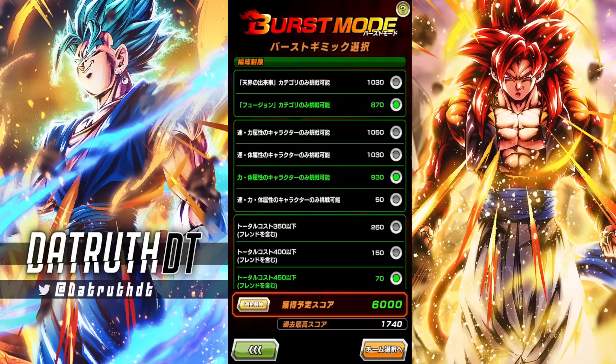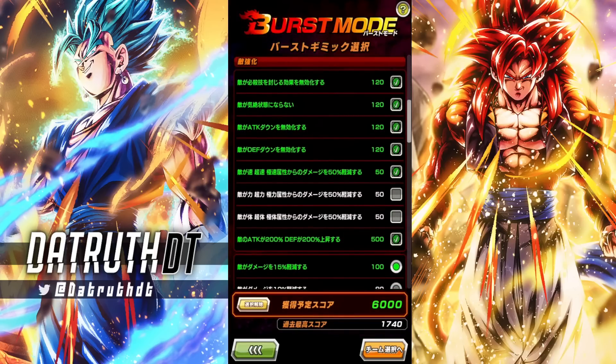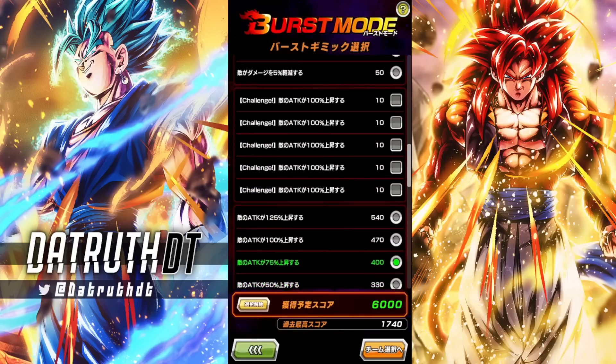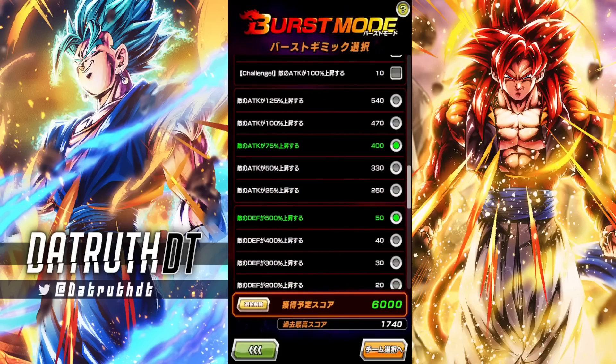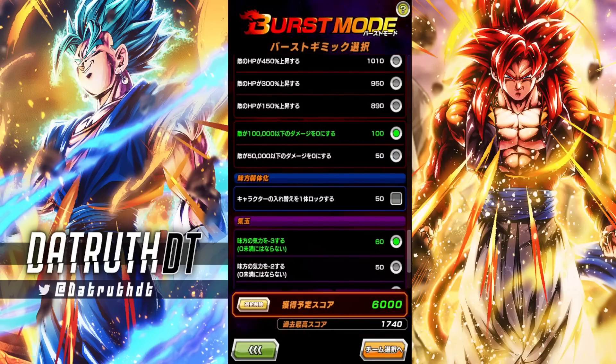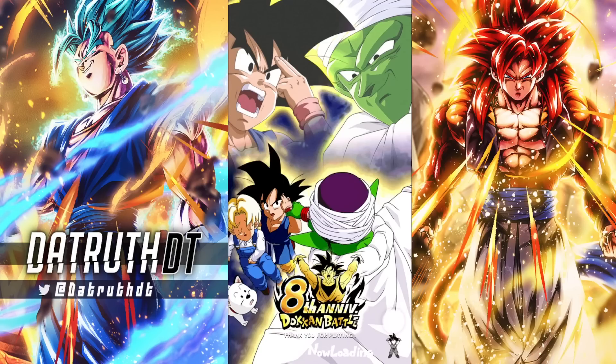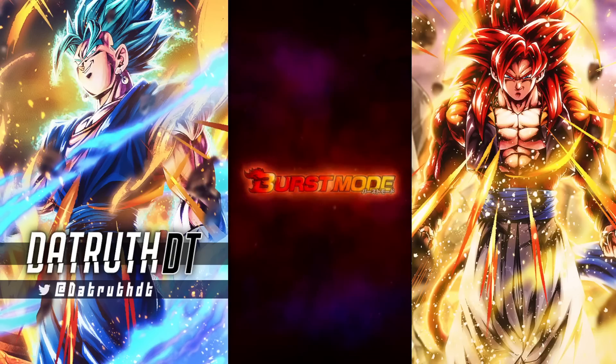I underestimated Vegeto Blue just a tad. We'll switch it up - now going fusion but with both physical and STR, so we can use LR Super Saiyan 4 Gogeta. We made Vegeto immune to everything again plus extra damage reduction against AGL since we're not using them. Vegeto's attack at 75, same defense and HP nodes. Attacks below 100,000 damage still don't do anything. We'll take the negative three key and no items - we should do fine.